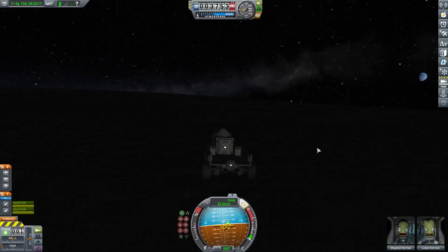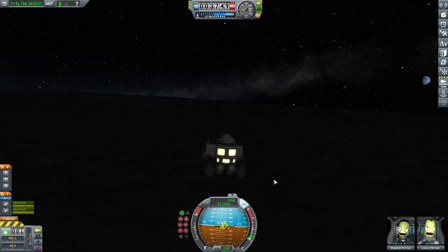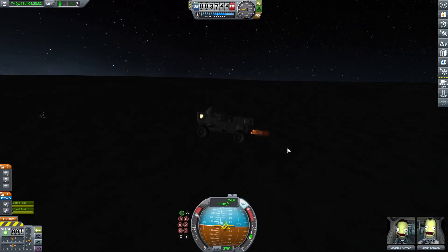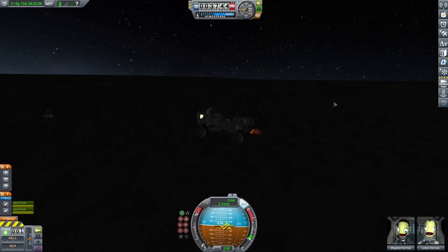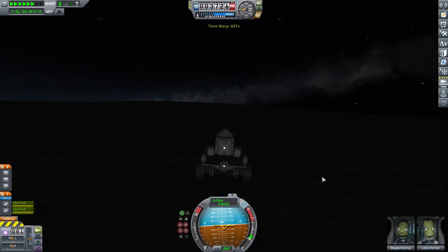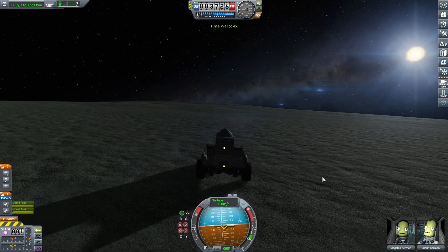I decide to stop here but the brakes don't work — no brakes on Minmus. I had to turn on the engine and spin around until we could stop, which worked pretty well. I got on Google and found out where the single monolith is on Minmus. There are actually two: the green one that spawns randomly, and then the one monolith. I want to make sure I hit the real monolith, so that is where we are headed.